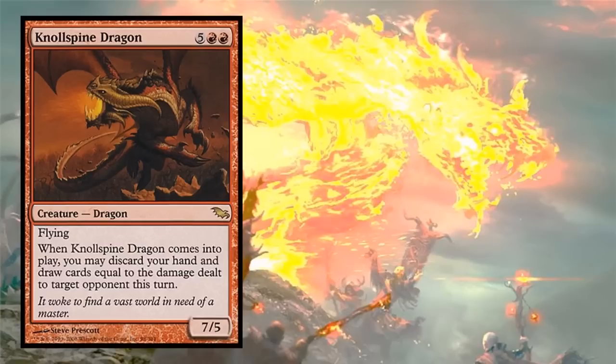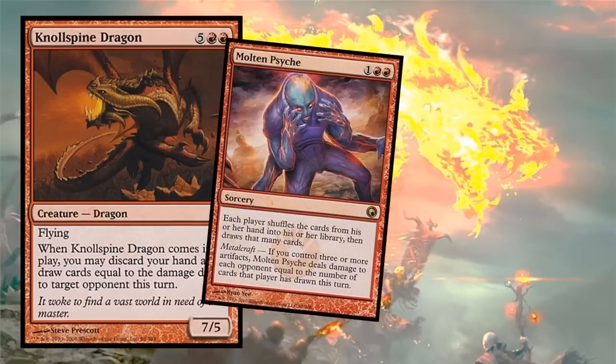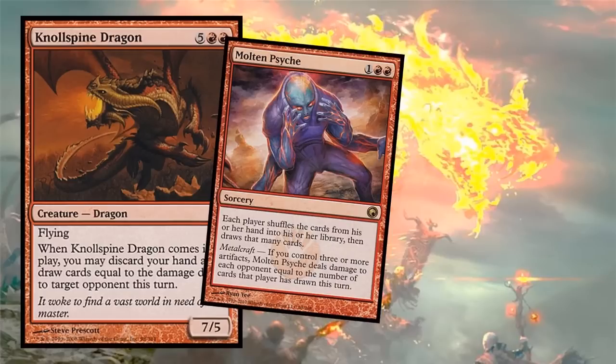An even better card: Molten Psyche - each player shuffles the cards from their hand into their library and draws that many cards. It's a mini-wheel, a Winds of Change. But with metalcraft it deals damage to each opponent equal to the number of cards that player draws that turn. If you do a wheel and everyone draws four cards, you've generated a ton of mana and refilled your hand with relevant cards.